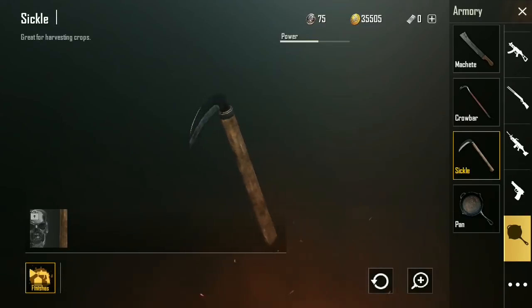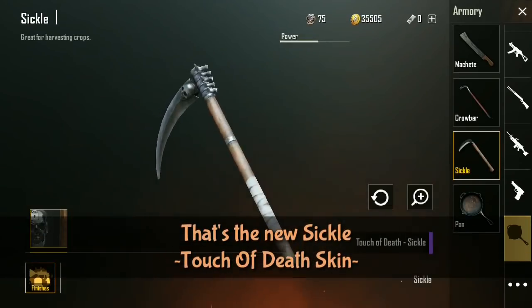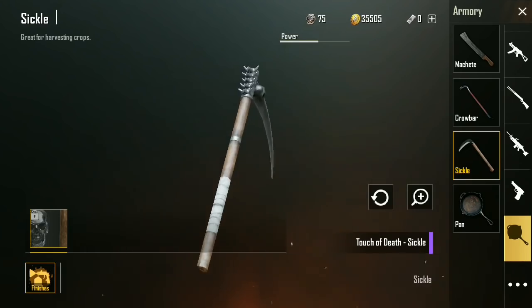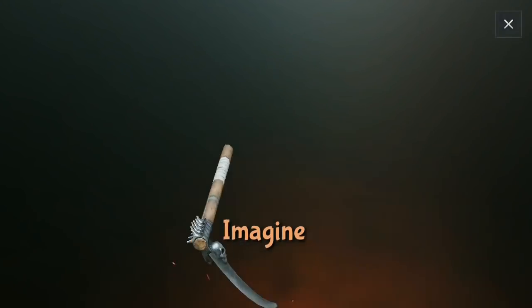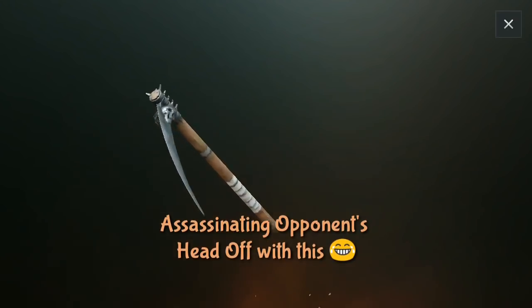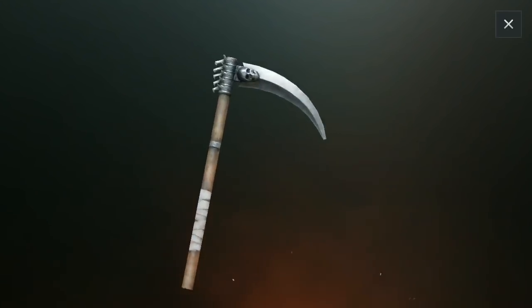How about a sickle skin? It's great for harvesting crops and also impaling your enemies with this Touch of Death skin. It still only does 60 damage — it doesn't affect the power of the weapon obviously — but that looks aggressive. You've got some spikes on the back if you want to swing it like a club, and then you also have that really long, sharp blade.